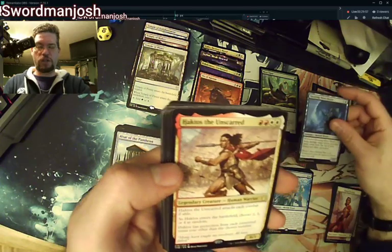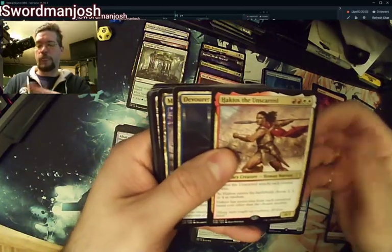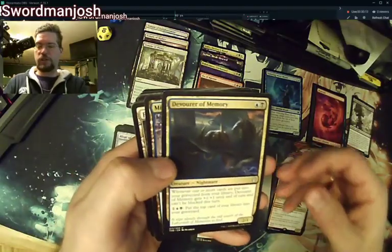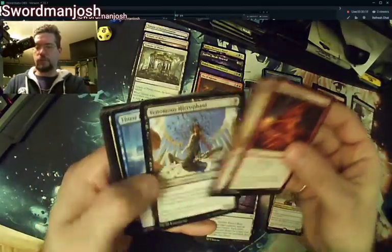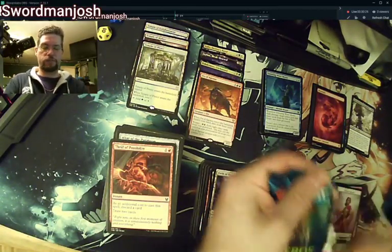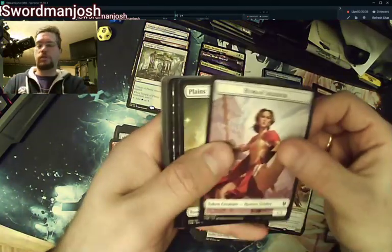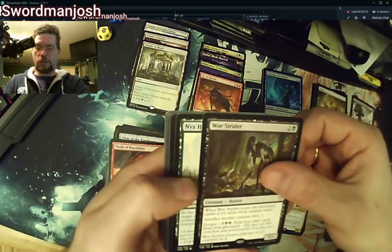Maybe since we have a third left, we have another mythic to go — I can hope. We have a Towering Wave Mystic foil, and Hoctos the Unscarred. He's interesting — basically immune to everything except randomly a two, three, or four CMC casting cost. Field of Ruin — notable reprint there. All right, last twelve packs! I was hoping we would get it — whoa, Strider! That's a good rare, free sac outlet.